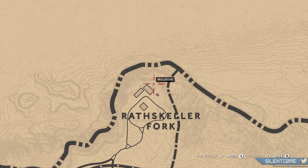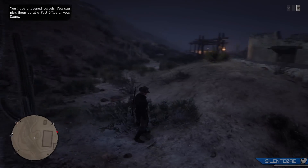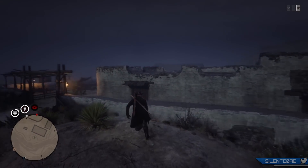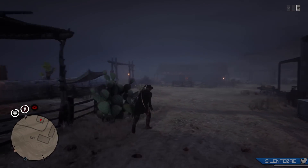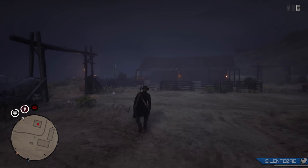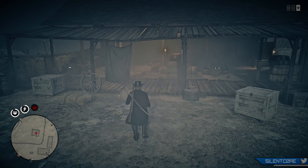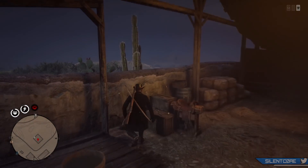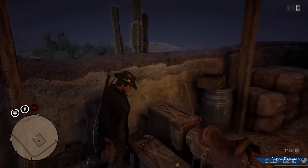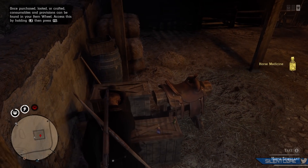Once you get into a new session you'll be spawned just outside of this area, just outside of Rathskeller Fork, and you can quickly run back inside to this location and everything will have respawned. You can pick up all the stimulants, the revivers, the medicines, the oat cakes all again. And in your satchel you can hold a maximum of 20 of each of these items.